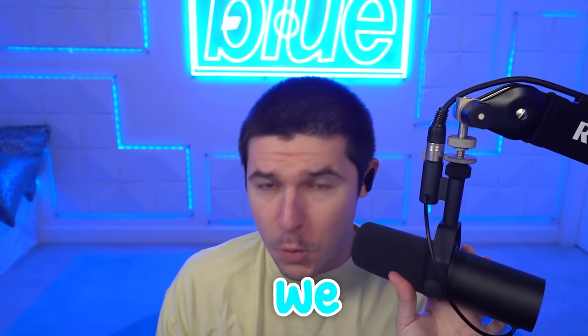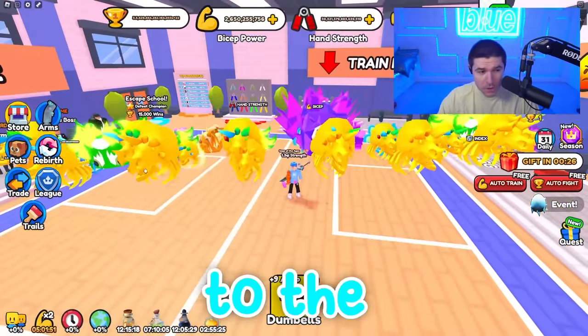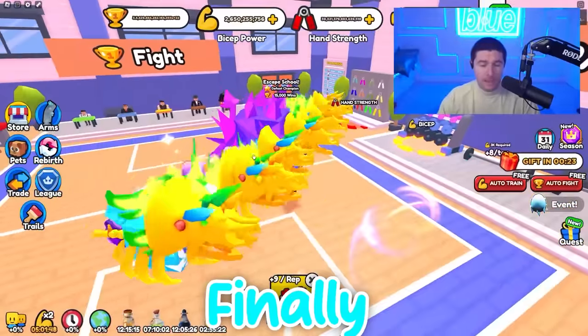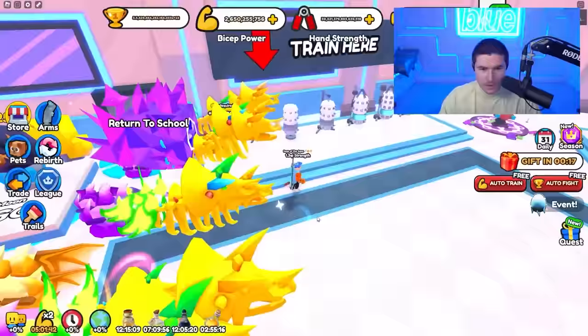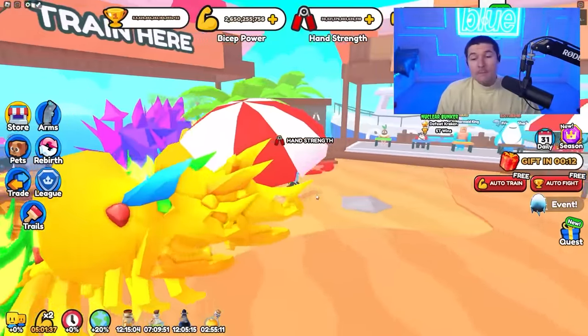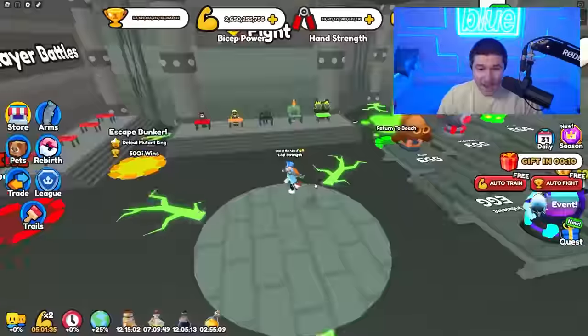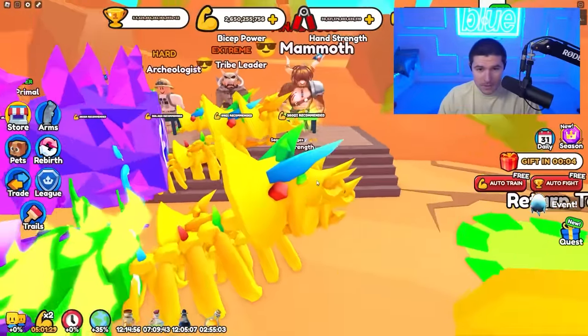In the last episode of Armwrestle Sim, we got insanely far. We actually got ourselves to the newest area — finally, we're in the dinosaur area. Well, not right this second, but eventually I am. We just have to walk all the way over there. We beat the Mutant King, we made it to the new area, and now all we gotta do is grind a little bit more so we can beat the Mammoth.